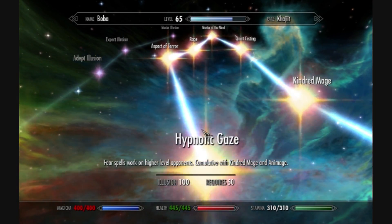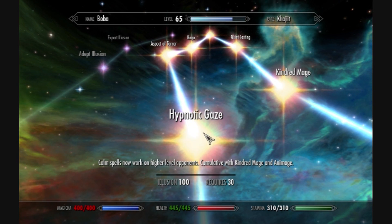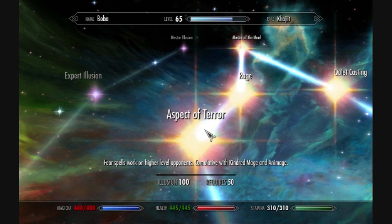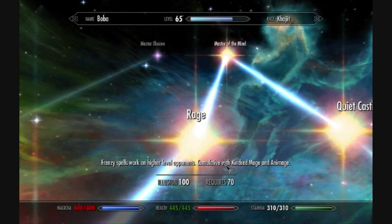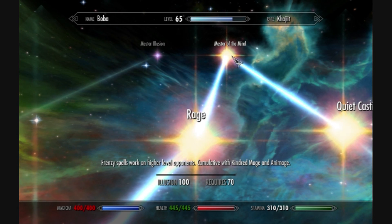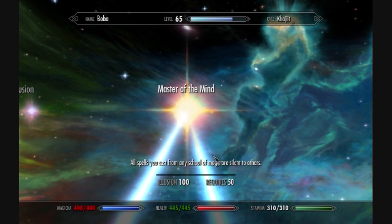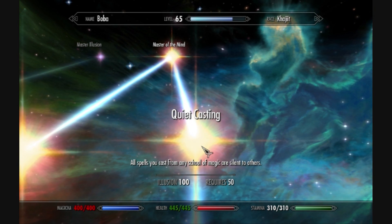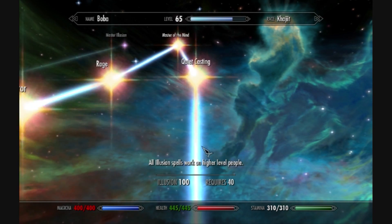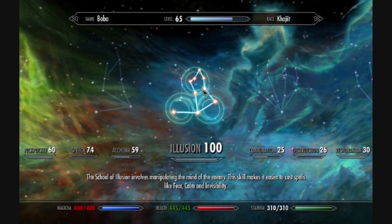You'll need to get illusion all the way up to 100, you'll need all of this. Hypnotic Gaze - calm spells now work on higher level opponents, that's really important. Pacify is going to be one of your major spells, you'll see in a second. This is great too if you just want to get a bunch of mobs off you. Rage is definitely a must because you're going to be getting the master level spell Frenzy - well, actually it's called Mayhem - and that comes in handy when you've got a whole room full of mobs to kill. And this one for when you're going into Dwarven Ruins and crypts. Down the other side, Quiet Casting. This is handy when you're trying to be stealthy. You're building an assassin thief character, so basically any spells that you cast from any school now are silent - no one can hear them. Just basically get that kind of pattern going there and you're good to go.